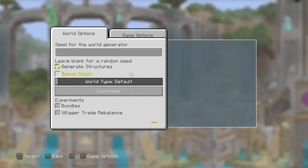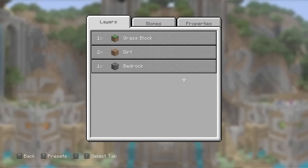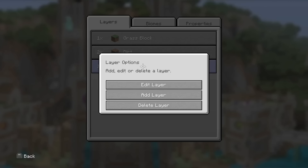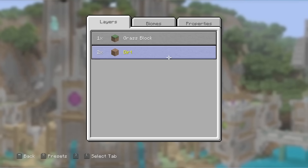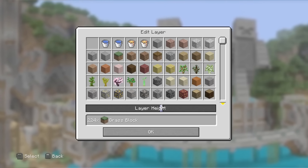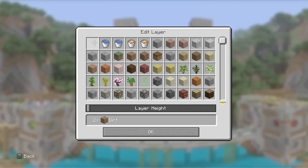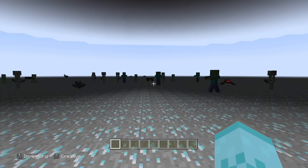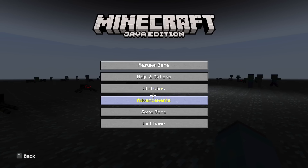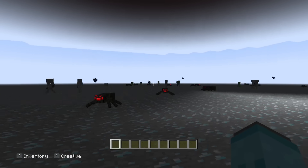Let's go back into the create a new world screen — custom super flats, anyone? Java technically has a custom super flat feature but it's very janky and hard to get right if you're not already familiar with it. But this works just like it does in the console versions. If I want 224 layers of mangrove planks, I can have 224 layers of mangrove planks — or an endless void of diamond ore full of mobs.